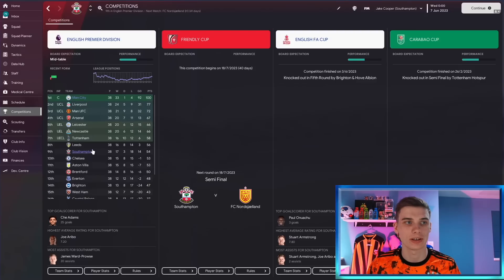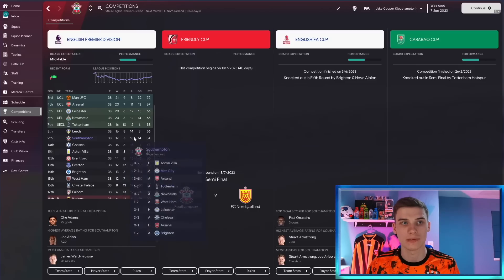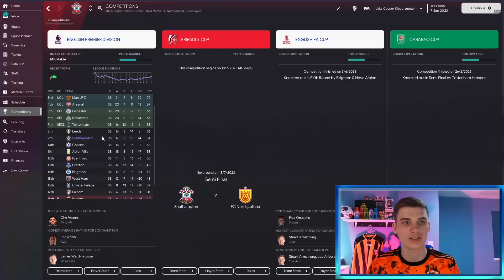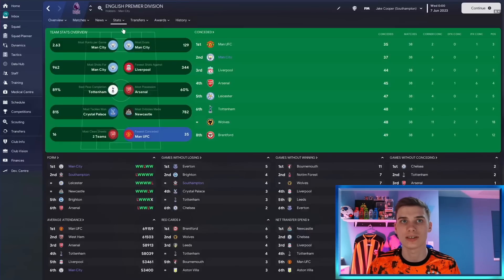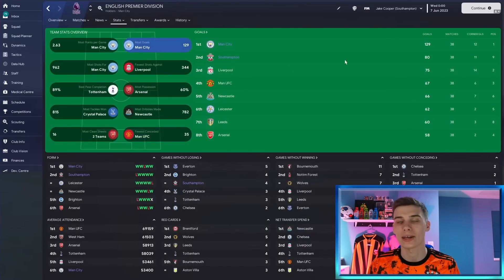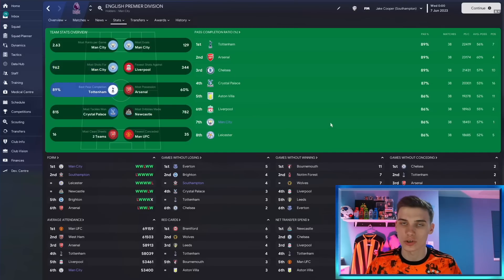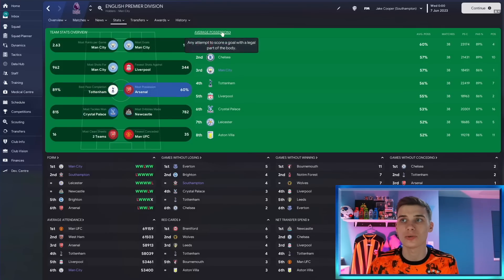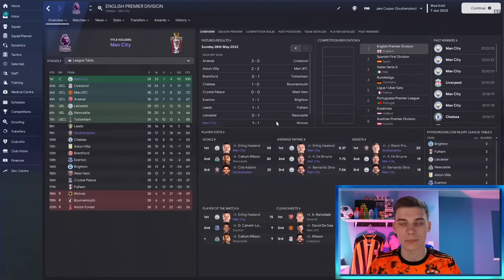Southampton was another team we tested this tactic with. They were predicted to come 17th in the Premier League, but instead we finished ninth. We've actually lost more games than we've won, but 54 points is not too shabby — we stayed up and weren't too far from the conference league places in seventh. Southampton did concede a lot of goals, but when it came to goal scoring they were as good as anybody. The fact that Che Adams was leading the line and we got 80 goals shows what you could do with high quality players.